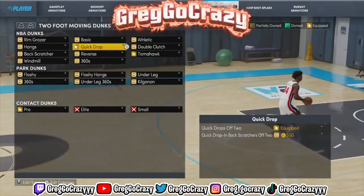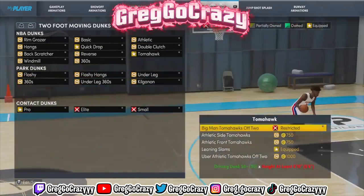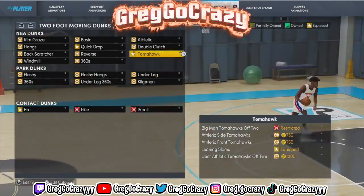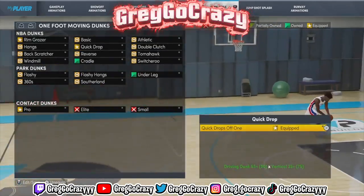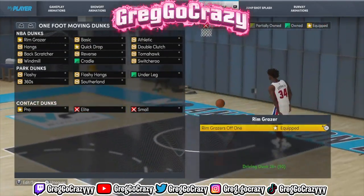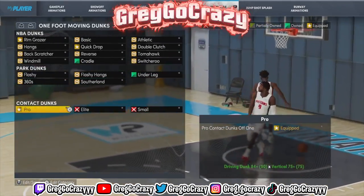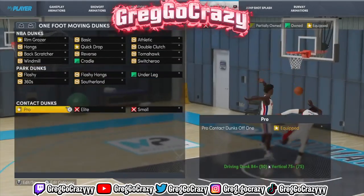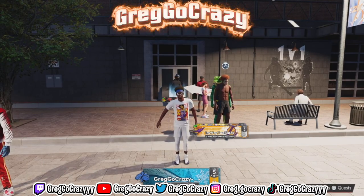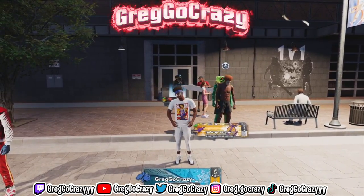These are the best dunk packages. The dunk packages I'm using are the quick drop-offs - that dunk package does not get blocked - and the leaning slams for contact dunks to try to get some crazy contact dunk animations. On my build I get pro contact dunks, and I also use the quick drop-off one. All these are the most unblockable dunk packages in the game. As proof, I got blocked once this entire video. Use these dunk packages, don't forget to like, comment, subscribe. It's been your boy Greg, go crazy, and I'm out. Peace.